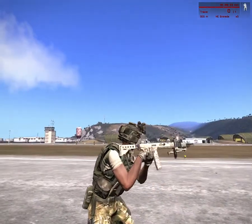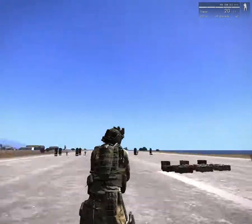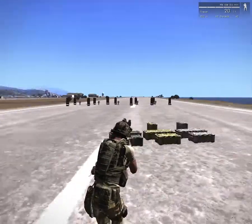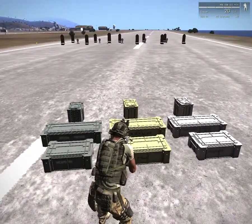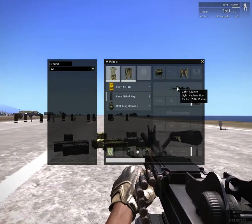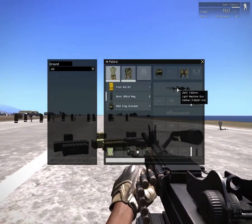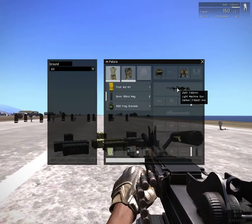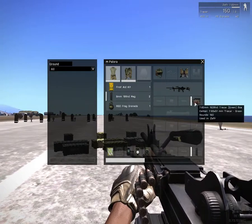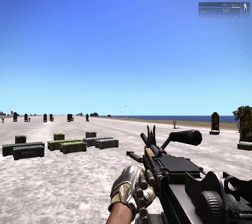Not bad — recoil is decent. The only problem I'd assume would be the smaller magazine compared to the others. Let's switch up to the OPFOR machine gun. Here we are with the Zephyr 7.62 light machine gun — OPFOR's light machine gun. Although in the crate OPFOR seems to also have a Minmi machine gun, this one has a 150-round box as its ammo. Let's see how it does.